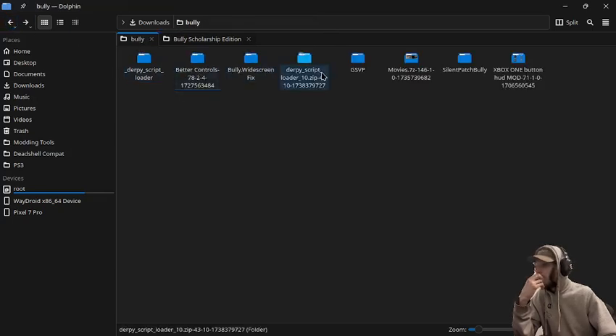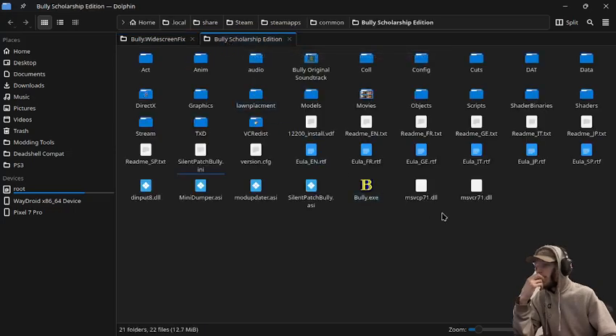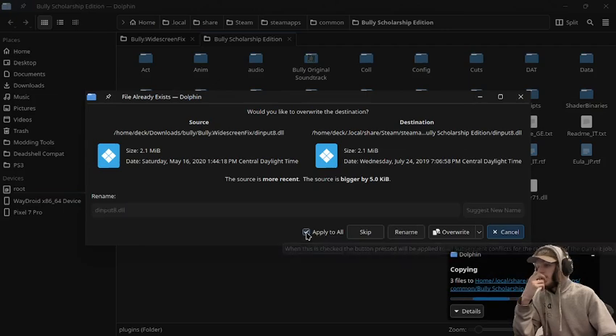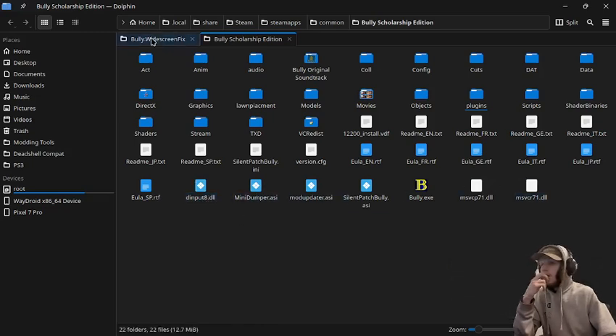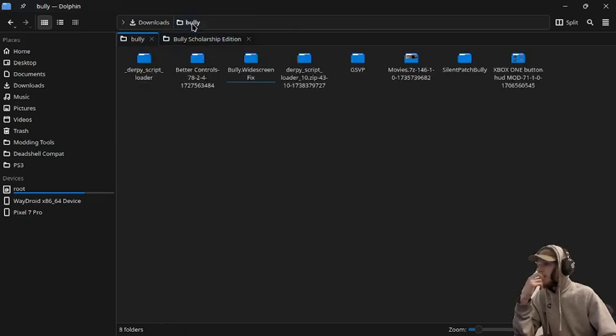Next we'll do the widescreen fix. We'll just copy these to that folder. I'm going to skip that one because I think the Silent Patch has that too. And there's that part done.